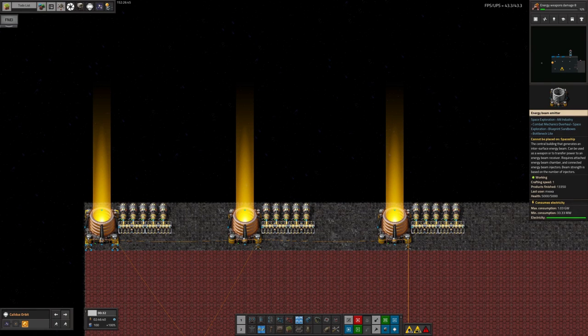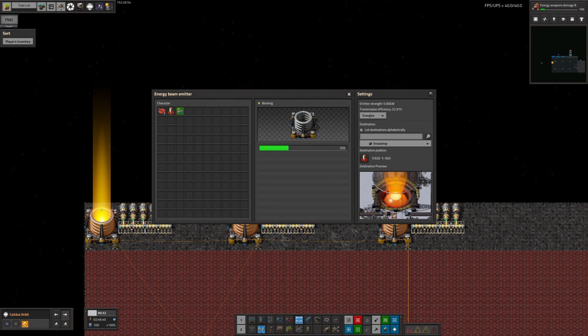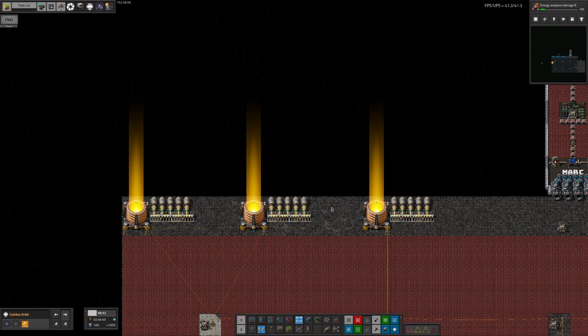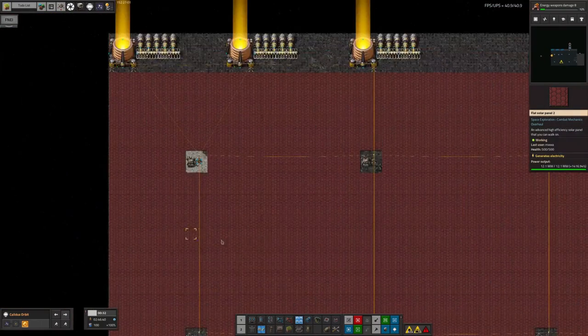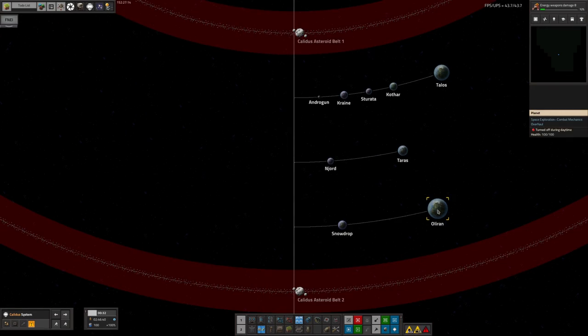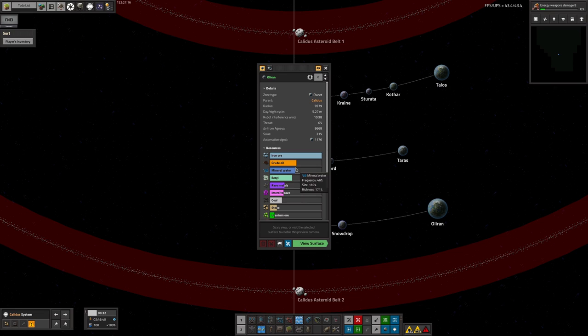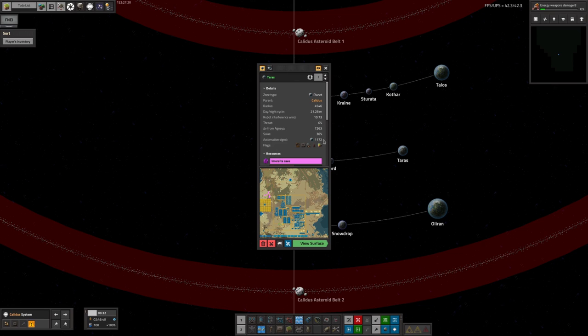We've got two of these beam emitters wandering around on Norvis killing biters, and a third one keeping the beam receiver warm to power Tristan's planet. It makes a lot of sense to use beam power for Snowdrop; everywhere else it makes more sense to put solar panels in orbit and run the power down the space elevator. The only planet where beam power is really worthwhile right now is Snowdrop — though if we ever go to Oliran, the iron planet, we might use beam power there too.